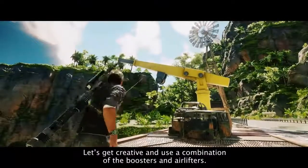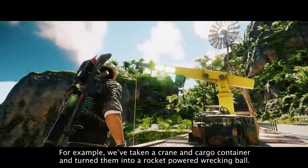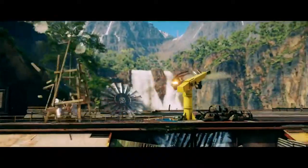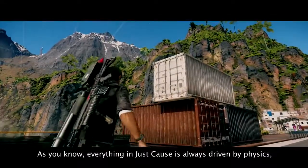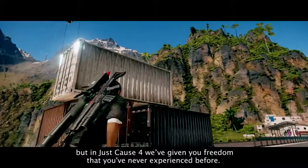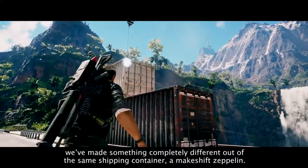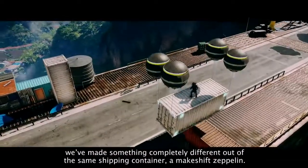Let's get creative and use a combination of the boosters and airlifters. For example, we've taken a crane and cargo container and turned them into a rocket-powered wrecking ball. As you know, everything in Just Cause is always driven by physics, but in Just Cause 4 we've given you freedom that you've never experienced before. Now, by adding more airlifters and changing the placement of the boosters, we've made something completely different out of the same shipping container — a makeshift Zeppelin.